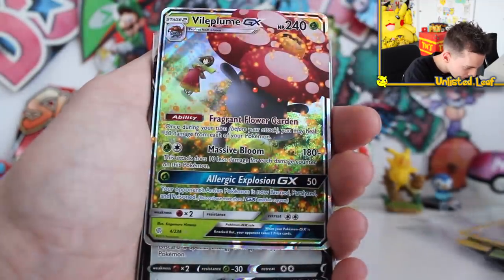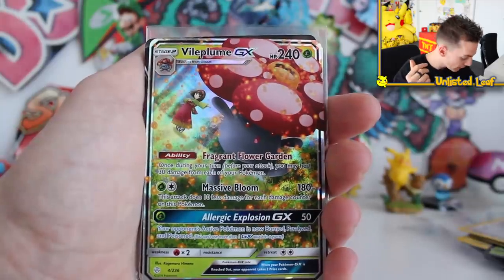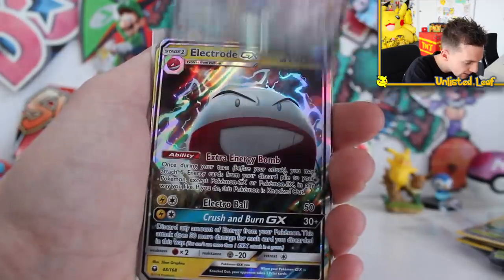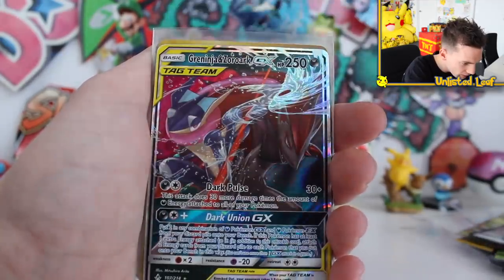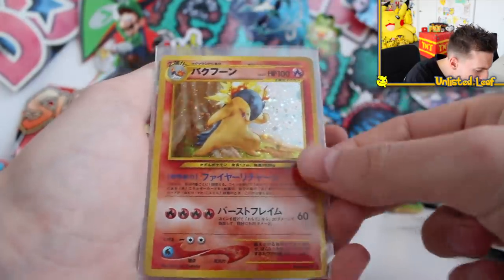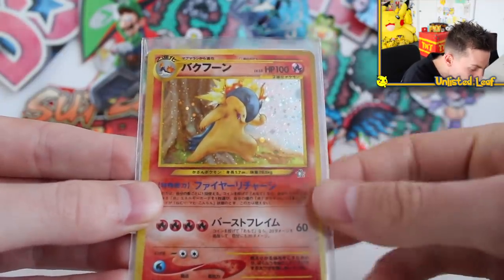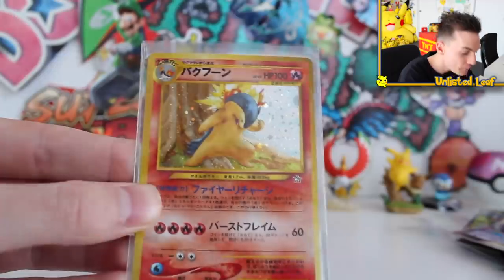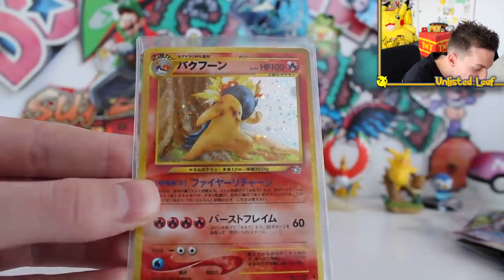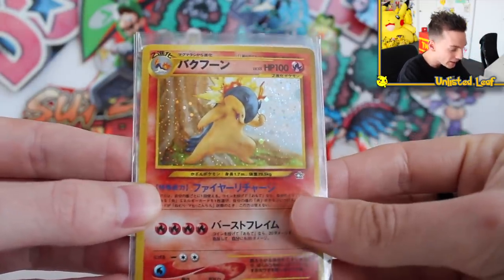You can tell what's going to be worth a fair bit because he sleeves up the real money cards and leaves the lower-value ones unsleeved. We've got Vital Plume GX, Zamazenta V, Electrode GX. Then — no way! Ultra valuable! Everyone wants this Typhlosion in Japanese. Everyone wants it in English first edition, but I'll take one of the most popular Typhlosion cards in Japanese any day of the week!